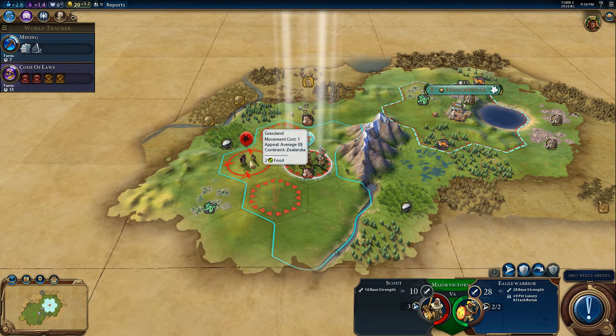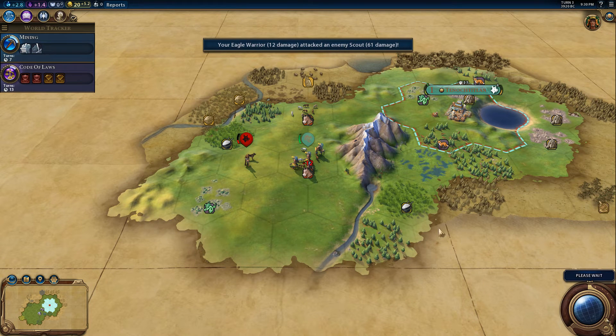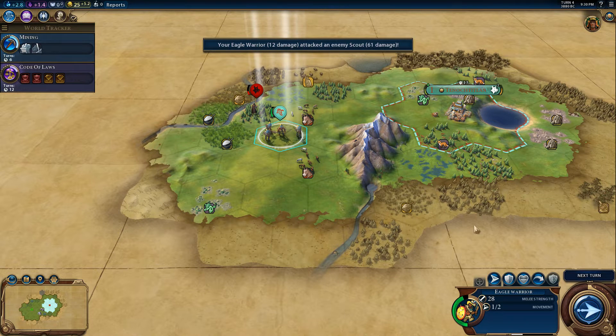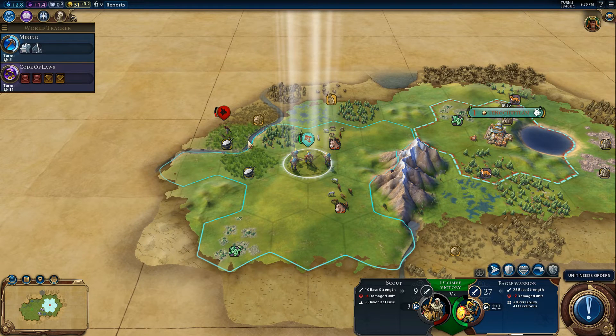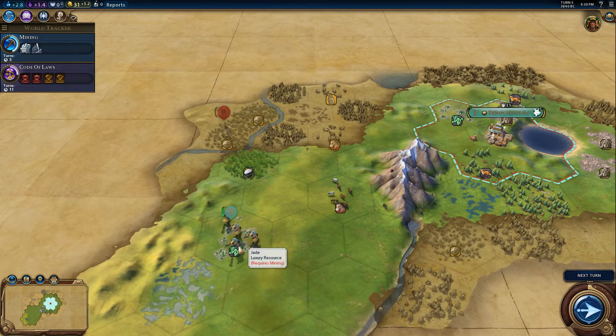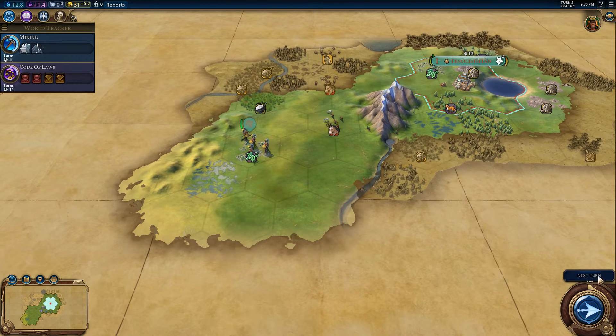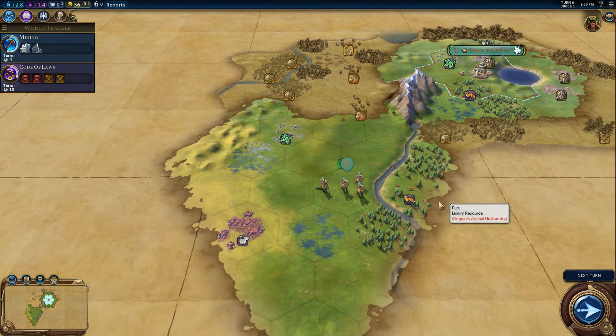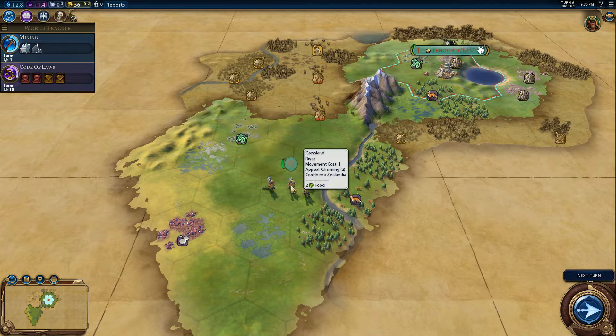We have our first scout — let's immediately try to take care of that guy. Let's see if we can kill it entirely. But of course we can't. So let's just go towards the jade to see what we can find. Following the river — we have mercury, and we have flint. This could be a good place for a second settlement right here. That would be very nice indeed.